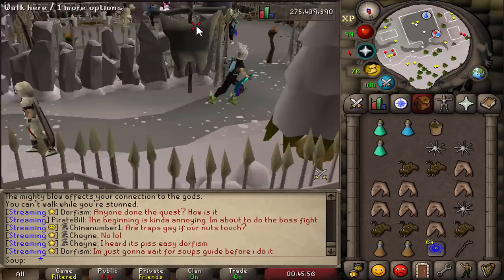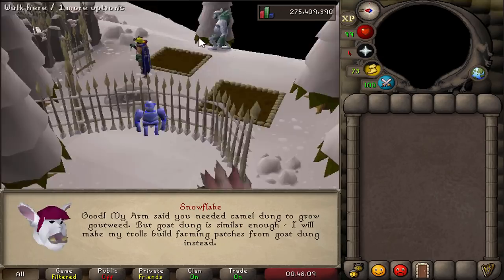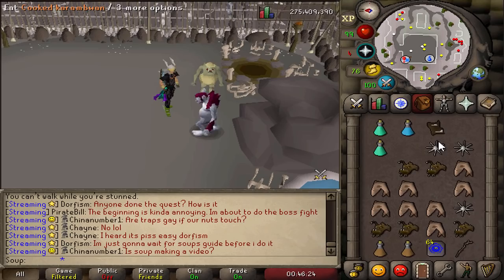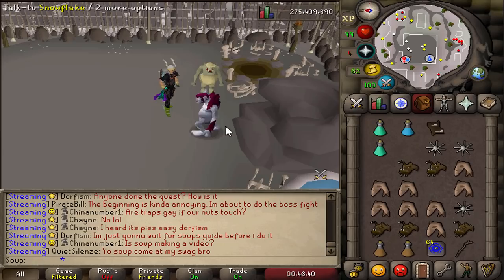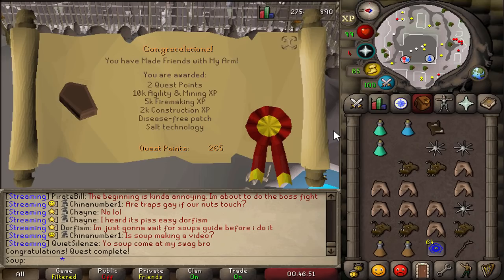Finally, go talk to Snowflake to close out the quest. We're introduced to a brand new herb patch — another one in the game. You'll also receive Weiss fire notes explaining the different fires you can unlock around the world (more information in the video description). Read through the notes, then talk to Snowflake again. Quest complete! Rewards include 10k Agility and Mining XP, 5k Firemaking XP, 2k Construction XP, a new disease-free herb patch, and salt technology.